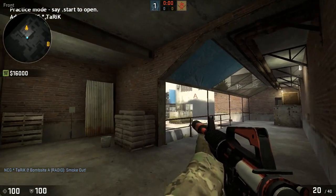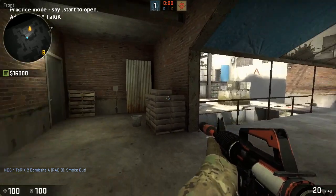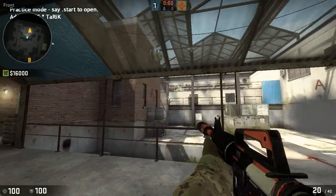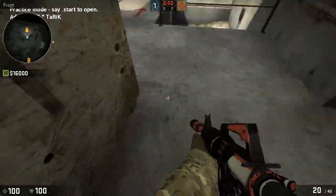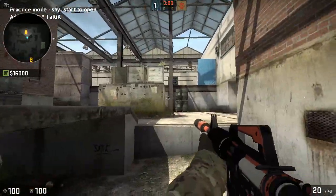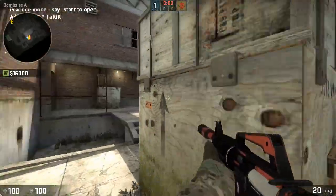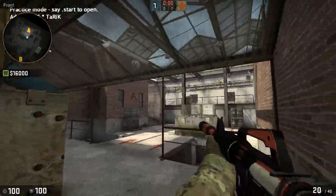First get ready for sight and upper, and then after you take a glance there, come out wide and clear this. Then get ready for over here. Walking into the site, I wouldn't really worry about this area because it's spammable and you can see them. I'd be looking towards upper and get ready for a guy to peek you from sight. They could be hiding in the box, and they can come out any second. But I'd be more focused on horseshoe because it's the most common spot.